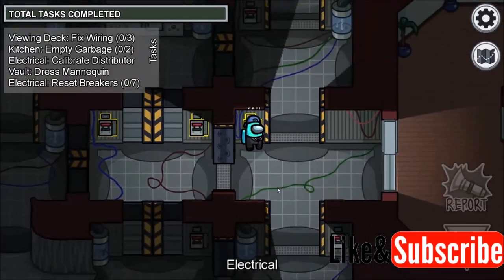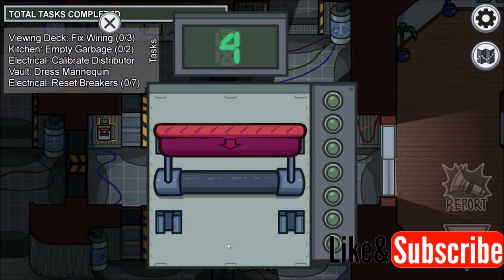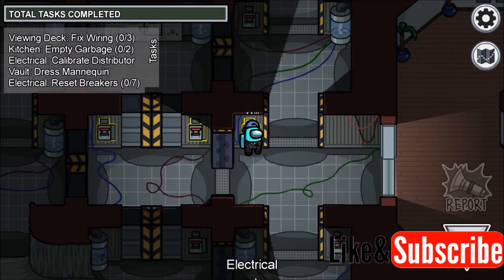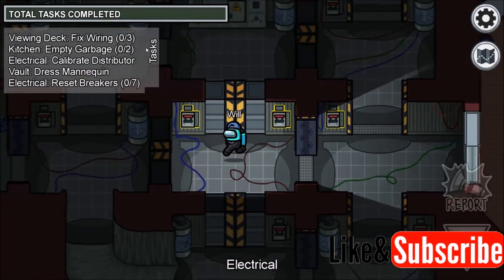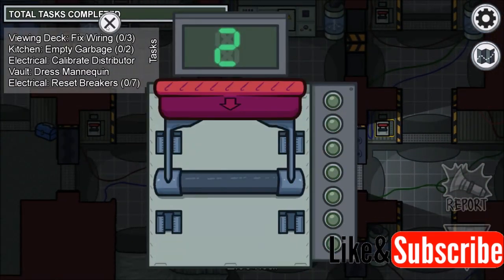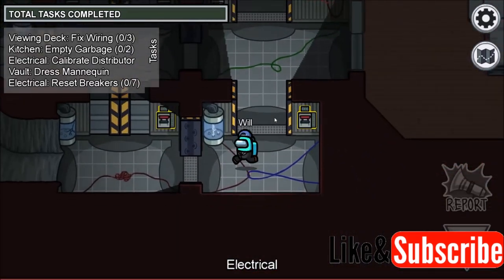You have to reset them in order. So if you go up to one and you see number four, that's the fourth breaker. Because I haven't done breakers one through three, nothing's going to happen. Until I go in order — one, two, three, four, five, six, seven — I'm not going to make any progress on my task.